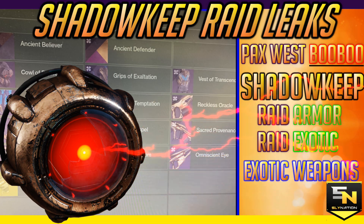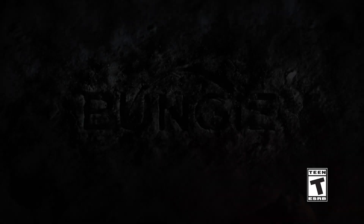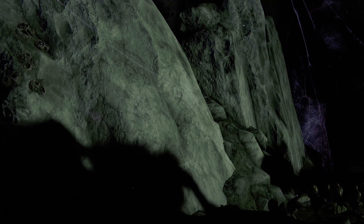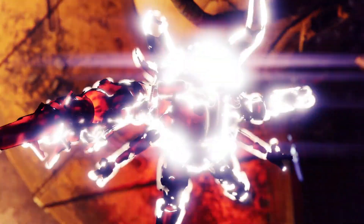With PAX West going on over the past weekend, a lot of people had their hands on Destiny 2 while playing Crucible and Gambit. However, it wasn't just a dev build of the game we have now — turns out this dev build contained the collections of Shadowkeep, which wasn't blocked but easily accessible within the Collections tab. All the players at PAX had to do was simply look.